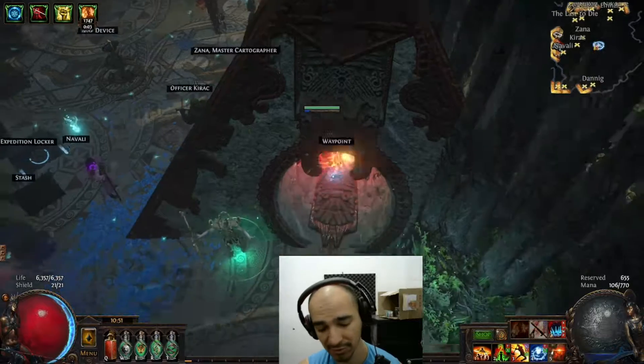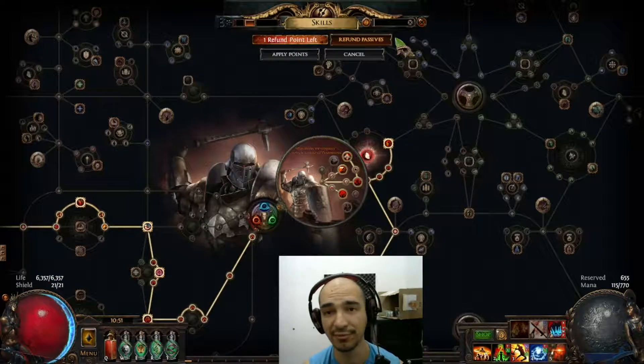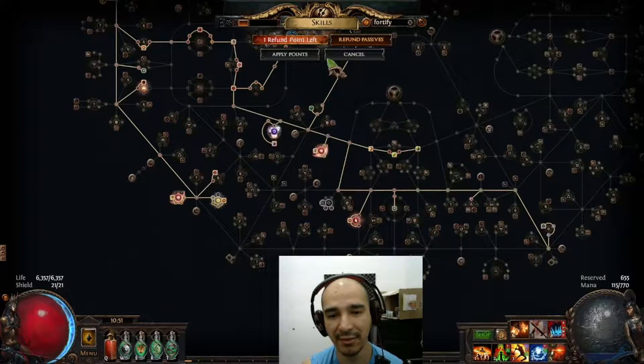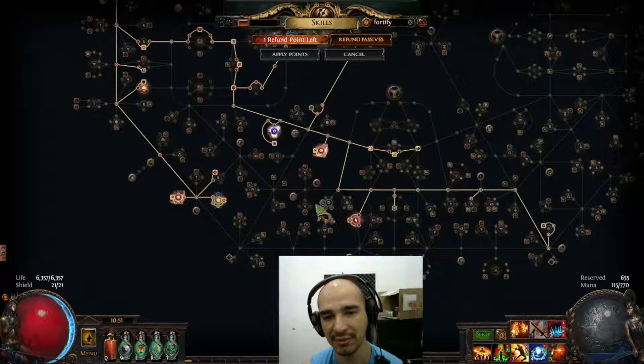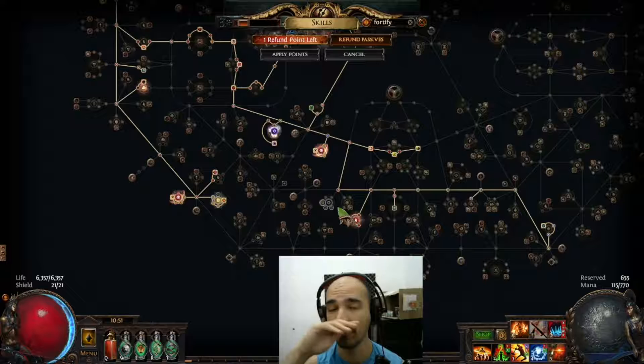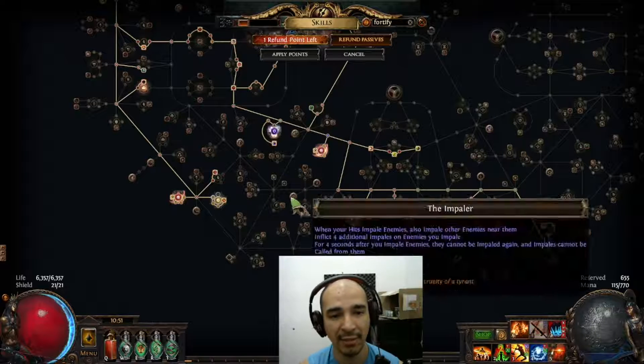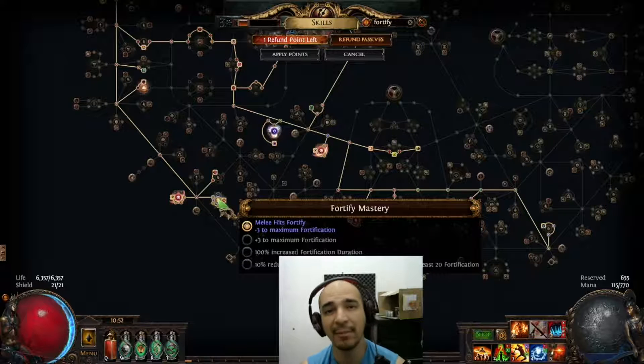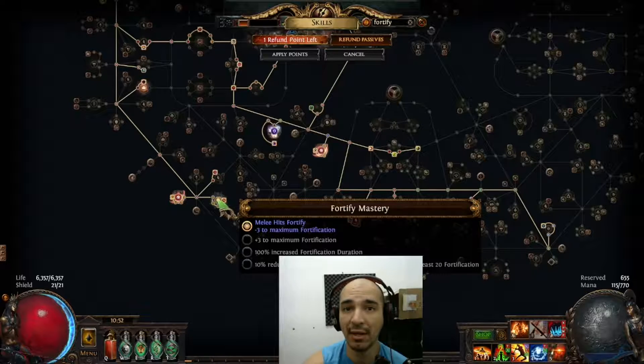I decided to make this video because it's not very obvious and it's very useful. Go into your passive tree, type 'fortify', and you can see that there are only two nodes of fortify in the lower area of the passive tree. You can check that there is a fortify mastery there, which really hits fortify. If you can have access to this side of the passive tree, you should go there.